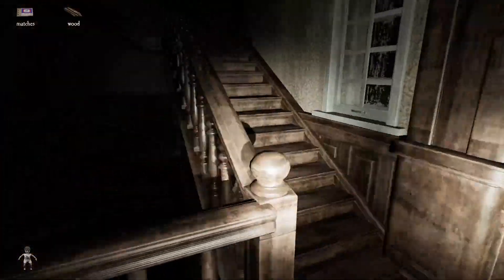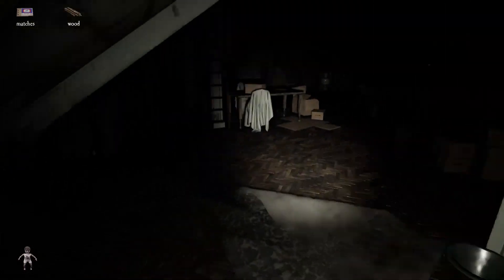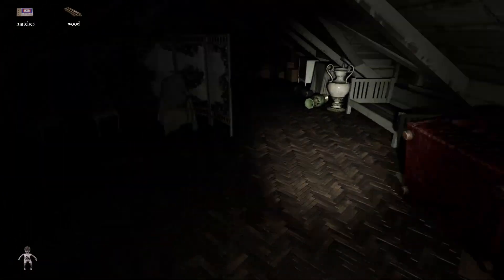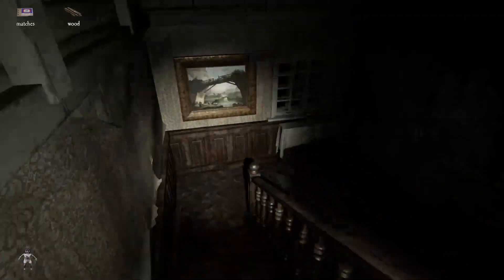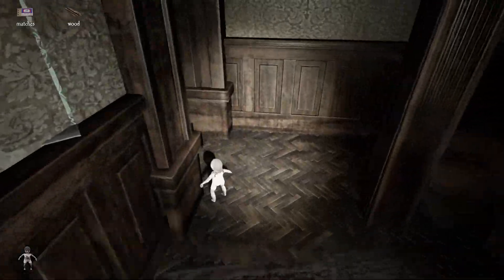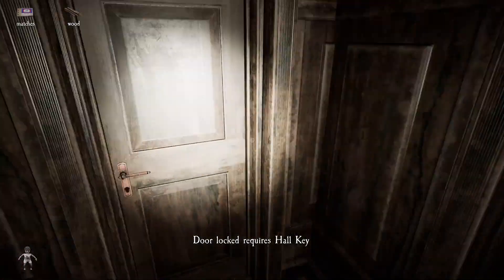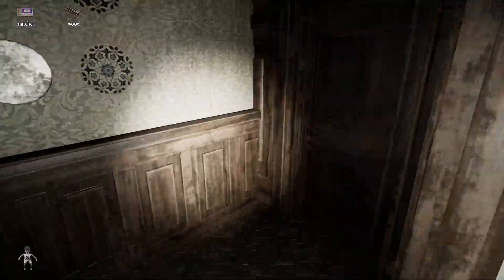Oh God, she's nearby. She's here. She's behind us. Holy crap. We need to get to the basement. That was her though. There's an evil doll. Oh, I can only carry one or the other. The hall key. Crap, how do we get down?